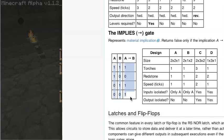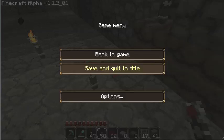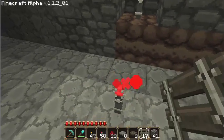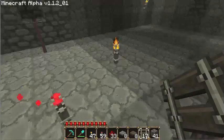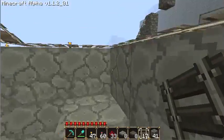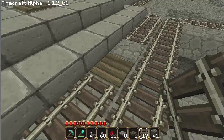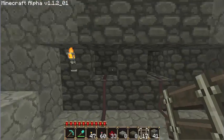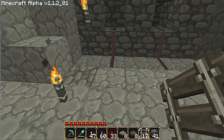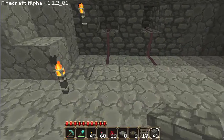So just the wooden pressure plate being pressed — and not both of them and not just the stone one — will cause our torch to activate and send out the booster. There's a nice little truth table that explains exactly what's going on there. If you're not really interested in the logic, you can just follow along and build it just like I do. If you remember, we switched our two pressure plates, so now the stone one is on the right and the wooden one is on the left. The left input is our wooden pressure plate, corresponding to the A input on the chart.